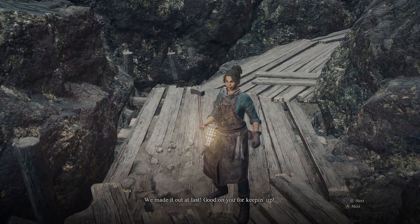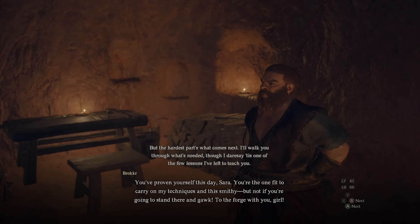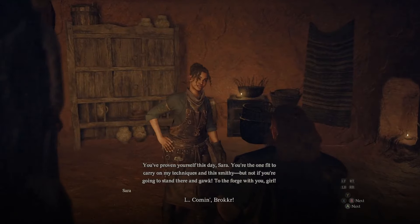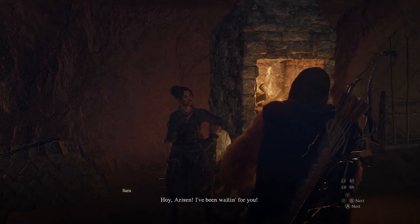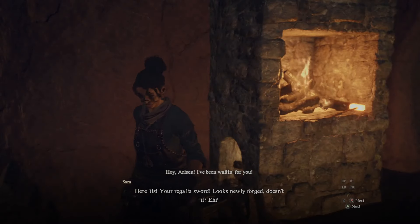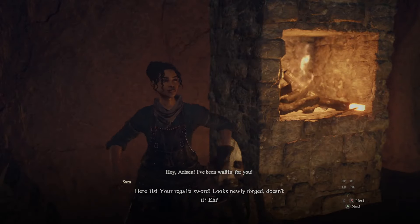Once outside, she will essentially just complete it herself and let you know that she's doing some final touches on the regalia sword. Then meet her back at Brocker's Smithy. Once you arrive, you'll have a short conversation between Brocker and Sarah, having them go over to the anvil to help finish up the regalia sword. At this point you are pretty much done with the entire questline and you're now able to use dwarven smithing in Bakbataal — but not from Brocker. It's actually going to be with Sarah.